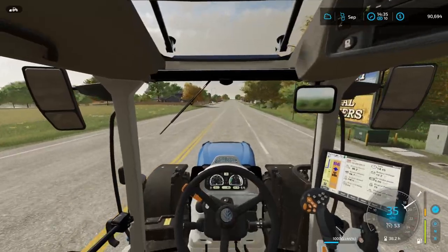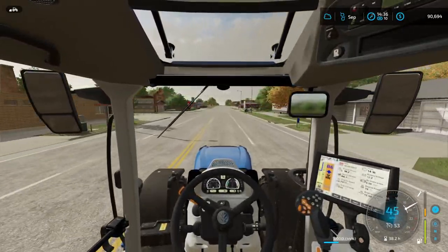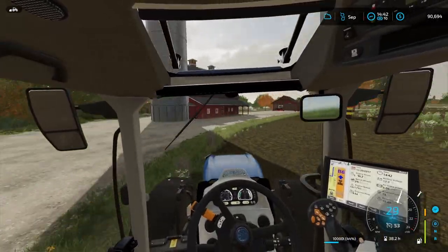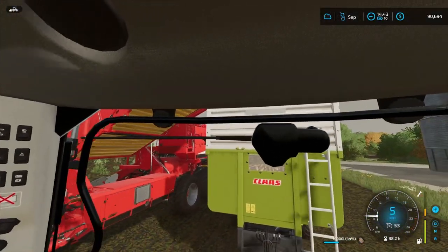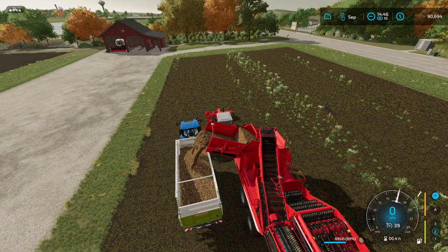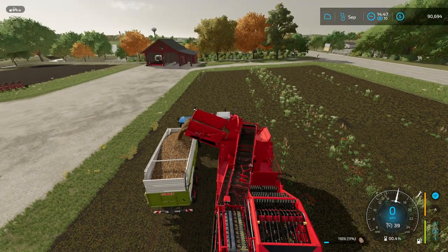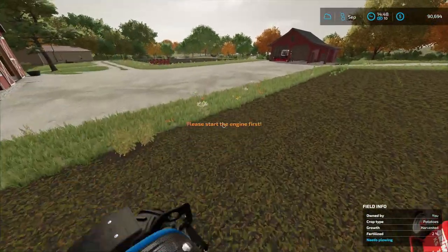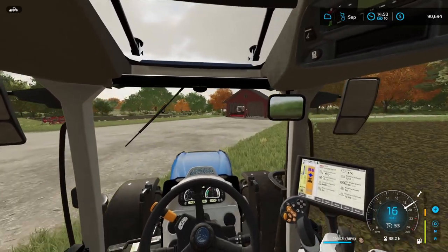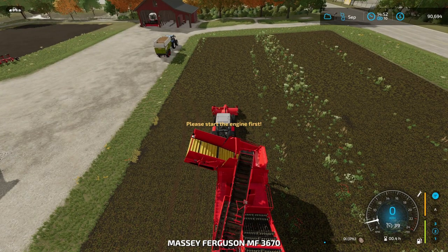This trailer load is kind of heavy for this tractor. I really hope this thing doesn't have to go up some hills in order to be sold, because we might get into some trouble using this tractor for that. A thing I don't even think I mentioned in the last episode — the money we started off with: we started with half a million, 500,000. 200,000 of that is actually a loan from the bank, so every midnight a small portion — loan interest — gets deducted from our bank account. So the sooner we can pay back that loan, the better. Almost 20,000 liters of potatoes once we're done.